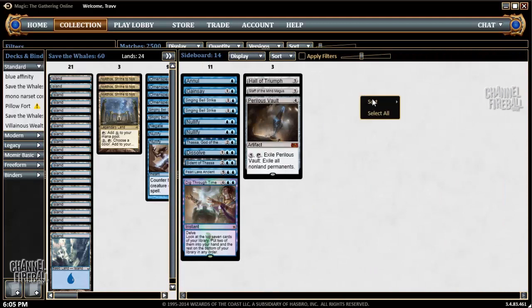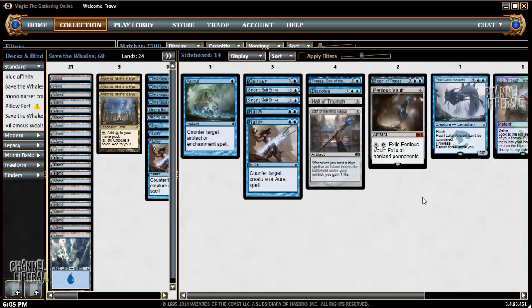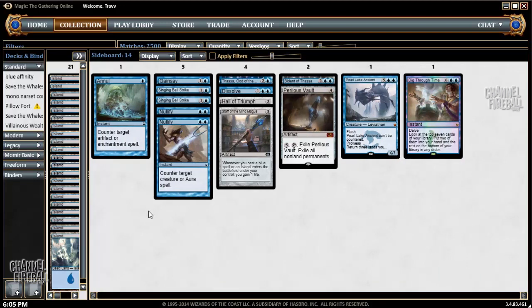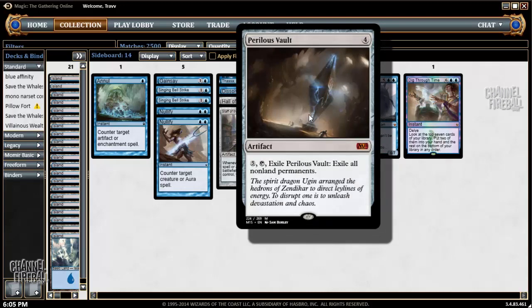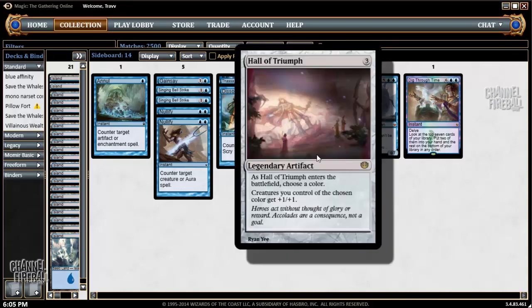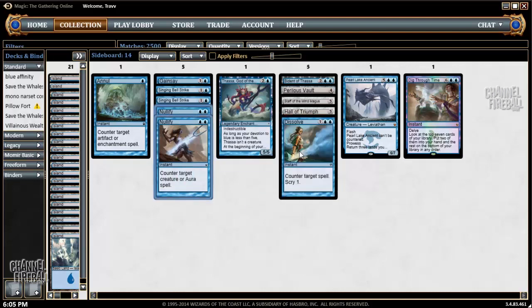Let's talk about the sideboard. Have more counter spells, which is pretty important against any deck that has removal — especially if they've seen Dictate, because they'll board all their removal in. We have to win a much longer game and wade through their removal. Got some extra draw, an extra win condition: Bident of Thassa. Forcing your opponent's creatures to attack with Aetherspouts can be good too. Perilous Vault is especially good against Banishing Light. Staff of the Mind Magus, some life gain. Hall of Triumph is also good against removal, as in a long game it's like an additional Master of Waves — it protects the elemental tokens from the Masters getting killed. Extra counter spells, Sling Bell Strike, Thassa.